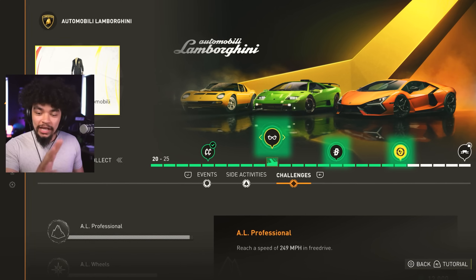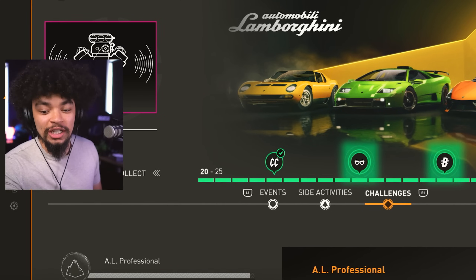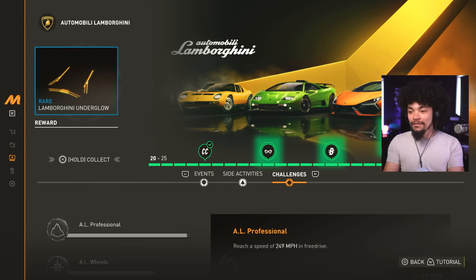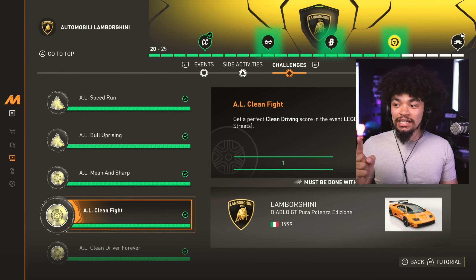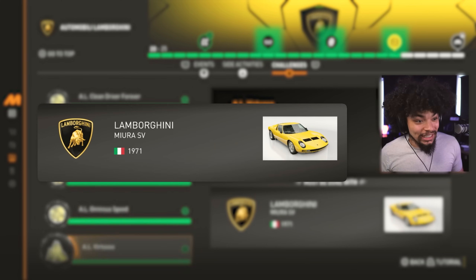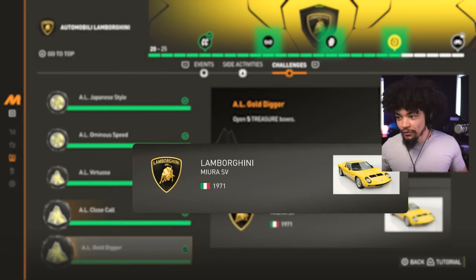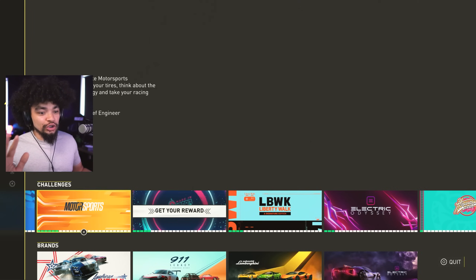The Lamborghini playlist — it's actually glitched for me a little bit. I can't claim some of this stuff without it crashing, but technically I have claimed it: the V12 engine. Some of these challenges are very, very easy. The majority of them use the Diablo that you get for pretty much completing the playlist. Not forgetting the Miura that makes up another lot of them — the Miura you have to buy to get into the playlist anyway. But that, my friends, is not the only engine swap available.